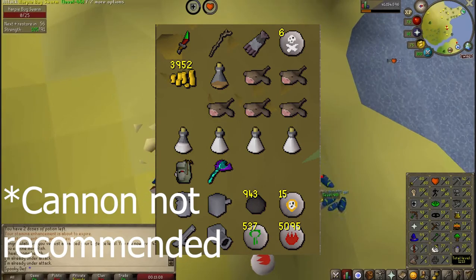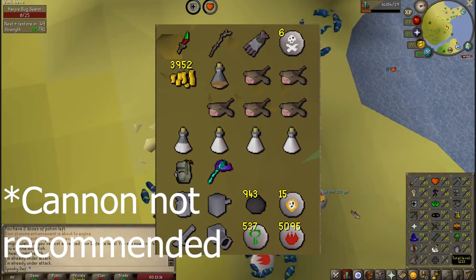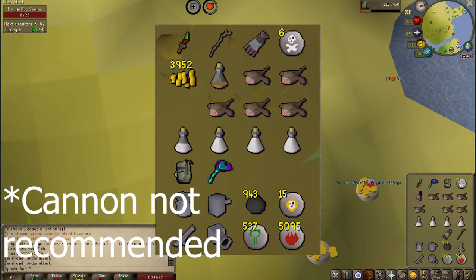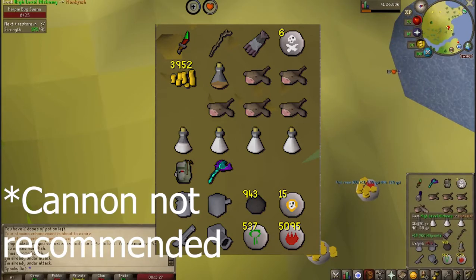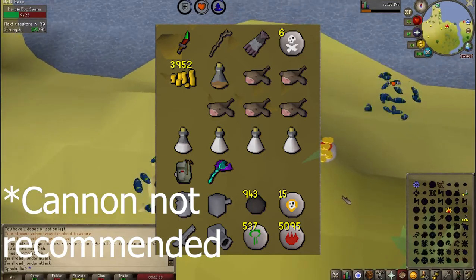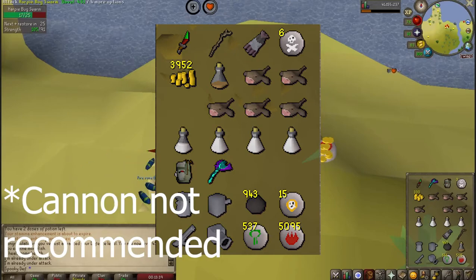Next, you'll want a stamina potion dose, as it is a bit of a run to get there. You'll also want whatever combat potions are relevant to you — that could be a combat potion if you're attacking with melee, super strength potions if you're using prayer, or range potions if you're ranging. And lastly, you'll want alch runes if you have 55 magic, or even low alch runes. It will save up space and you'll still make money from items you wouldn't otherwise be able to pick up. That just means bring fire runes and nature runes.